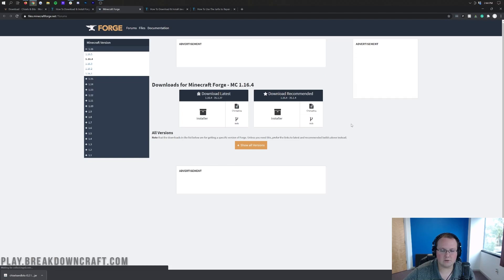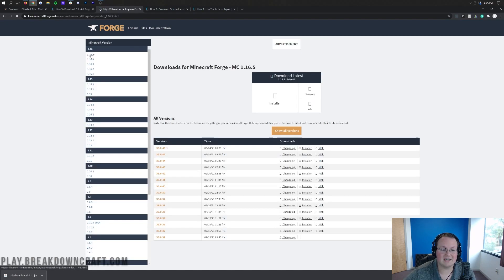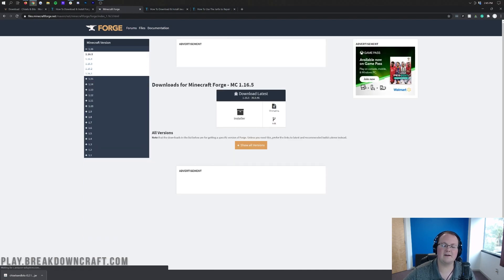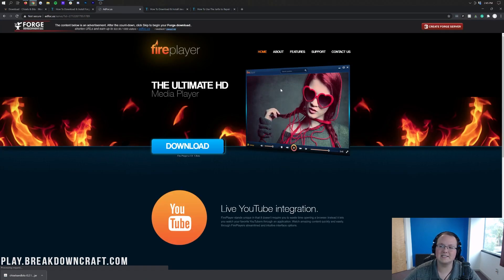That will take you to Forge's official website where we want to make sure MC 1.16.5 is selected — but it defaults to 1.16.4. So what we want to do is come over to the left-hand side and click on plus 1.16 if needed, then click on 1.16.5. Once you have 1.16.5 selected, you will see MC 1.16.5 here, where you can then come under Download Latest and click on Installer. When you click on that, it will take you to an ad page.